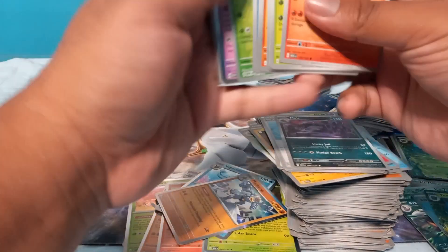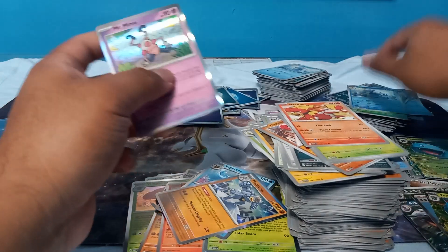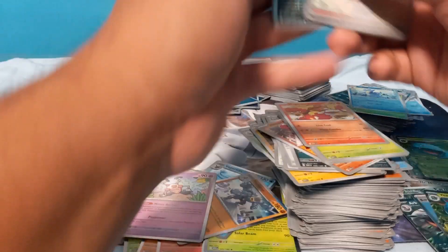Vulpix, Magnemite, Caterpie, Eevee, Leftovers, Muk, Koffing, Nidoran, Machoke — and another energy. I've gotten so many energies, holy moly. I really think my packs were searched. I bought this off TikTok Shop — I think they weighed this stuff. Some of the good packs probably got taken.